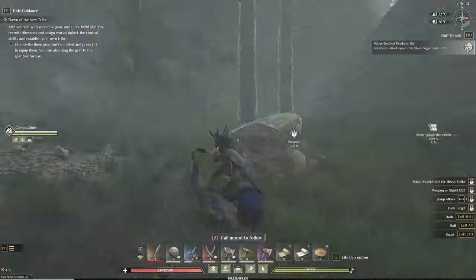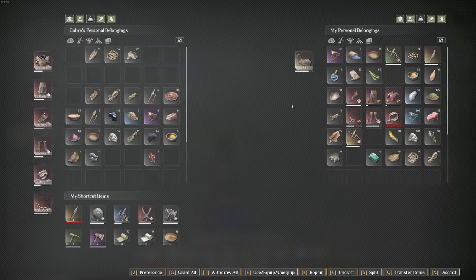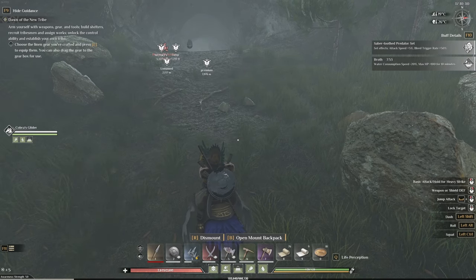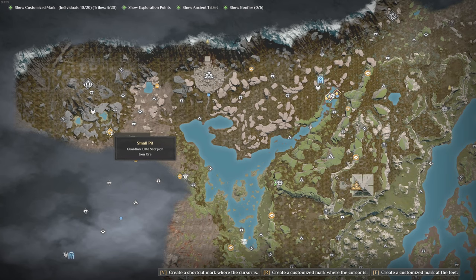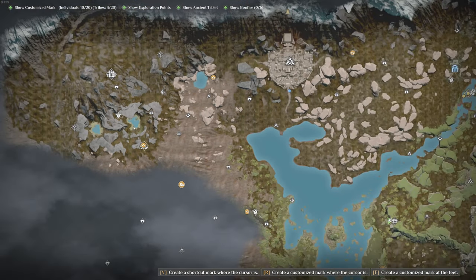Next we have iron ore, and this one is a little bit tougher to get simply because a lot of the locations have enemies in front of them or are in poisonous areas. There's this ancient ruins dungeon with iron ore, a small pit with iron ore, the holy ruins has iron ore, and this entire valley in front of the holy ruins also has iron ore. If you have an antidote or a little bit of poison resist, it's a really easy place to grab some since it's all outside — you can just outrun the snakes, frogs, or scorpions.